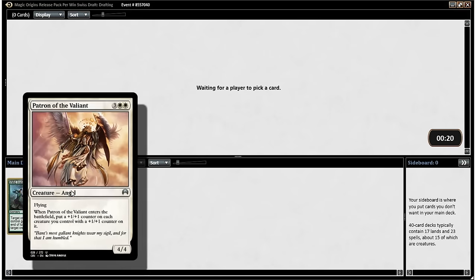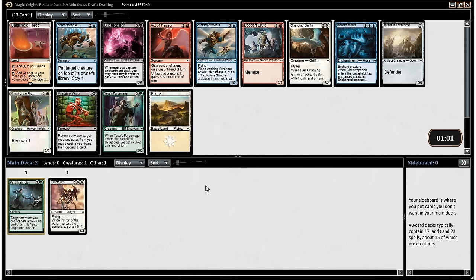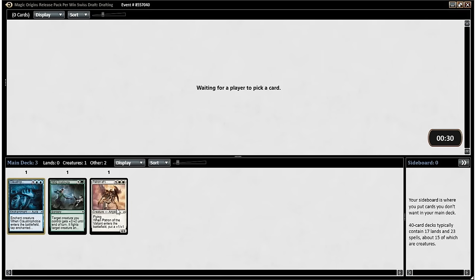The Patron of the Valiant is at its best in a deck with lots of renown, and it's good anyway as a five-mana 4/4 flyer. We're in the archetype with the most renown creatures right now, if this holds up. Early on in these drafts, I think it's just best to take the best cards in each pack no matter what color they are, and eventually the signals will show you which color you should probably be in — and that's been working for me.